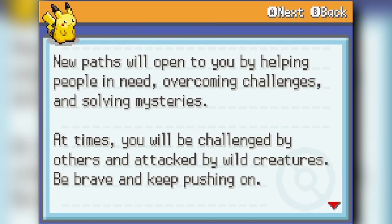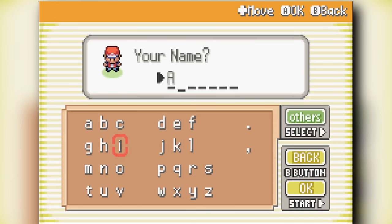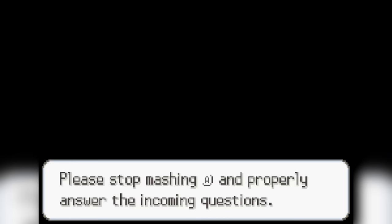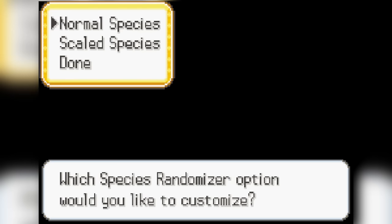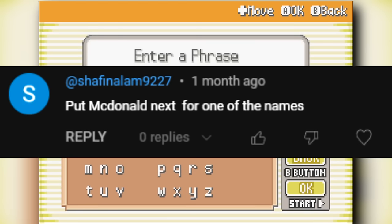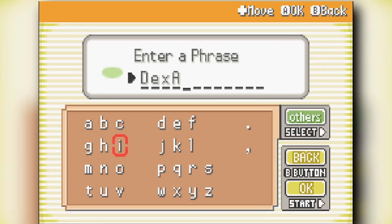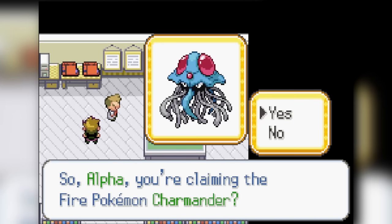What's up everyone, my name is Alpha and today we're back running a Pokemon challenge video on Radical Red 4.1. The challenge is: can I beat Pokemon Radical Red using only randomized Pokemon? The entire game is randomized, all species are randomized. The only rule is I can only catch one Pokemon per route — the very first Pokemon I see I have to catch. Each of my Pokemon will be nicknamed after you guys in the comments, so thanks for leaving a comment. Please don't forget to leave a like and subscribe.